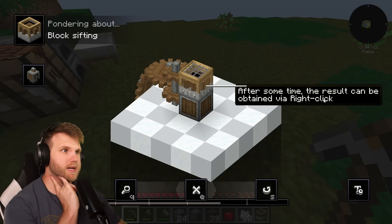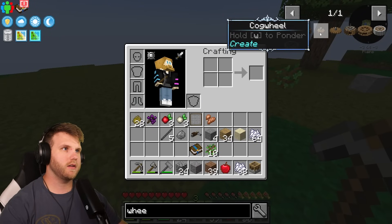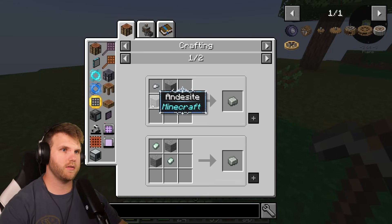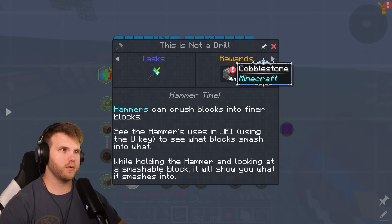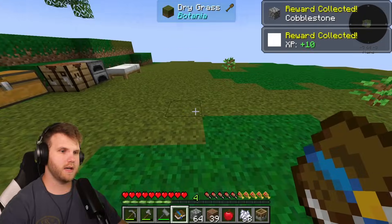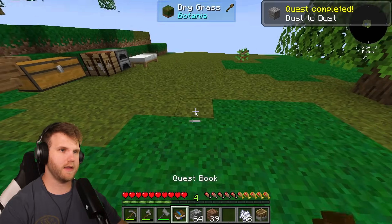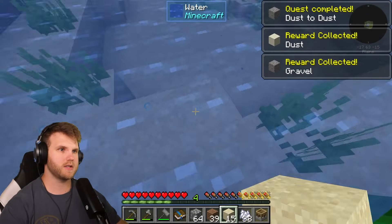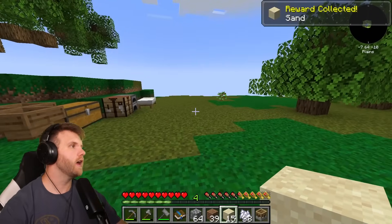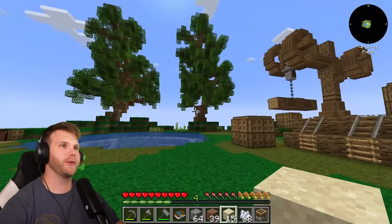The sifter — processes items by sifting. Place the gravel, throw or insert into the top, and after some time the result can be obtained. You can automate it too. I need a cog wheel which requires a shaft made from andesite alloy — iron or zinc. Let's keep moving through the quest book. I completed the hammer quest and got extra cobblestone and XP! Now I need to make dust: grab some sand, hammer it down to get dust, and that completes that achievement. Excellent!